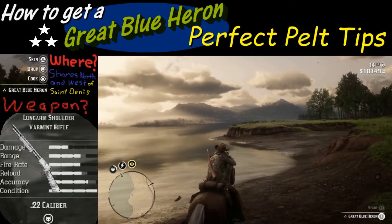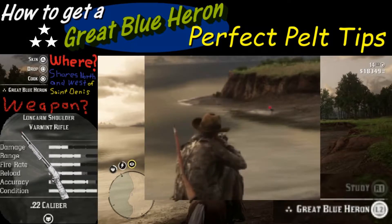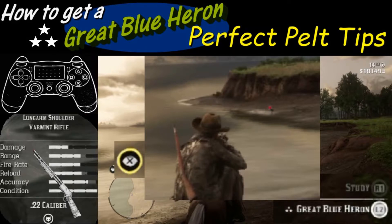Once your weapon is equipped, make sure the animal is three stars by holding down the L2 button. Then you're going to want to get off a good clean shot for a clean kill to preserve the three stars — and to do that you'll use dead eye. Make sure your dead eye meter is full or at least somewhat full, then activate dead eye by pushing in the R3 button.